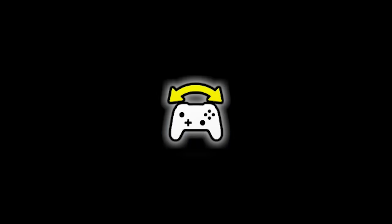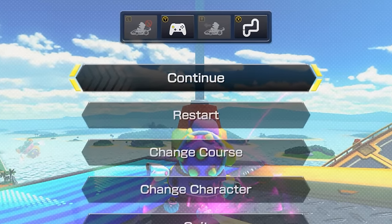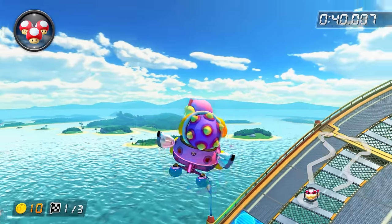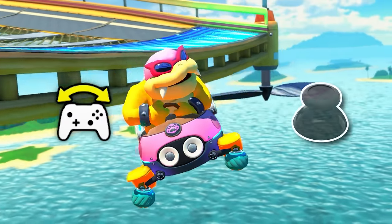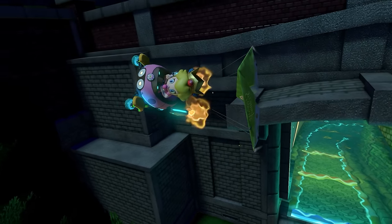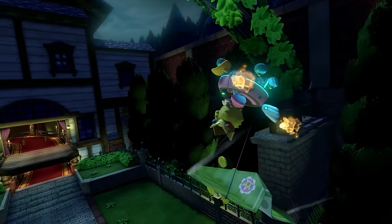Motion glider. By pausing your run right before a glider, time freezes and you can enable motion controls. When you resume, you can steer the glider by tilting your controller, but if you steer with tilt controls and the joystick at the same time, the two input methods overlap, and for some reason, the game expands your handling range — a lot — making some ridiculous glider movements possible.